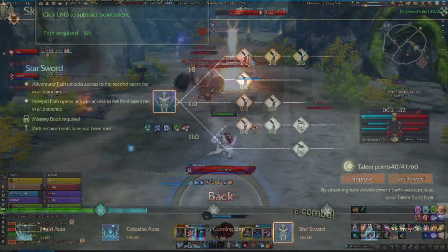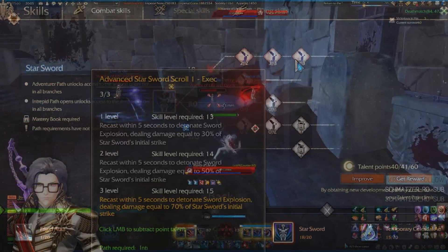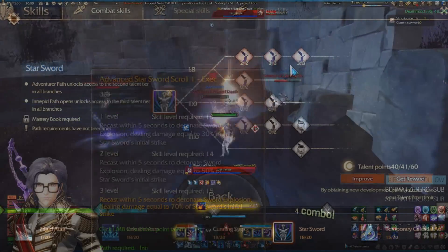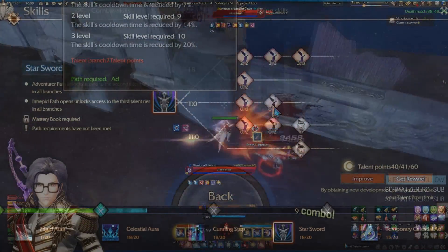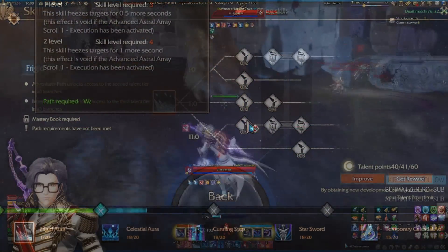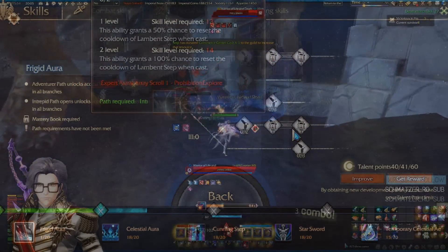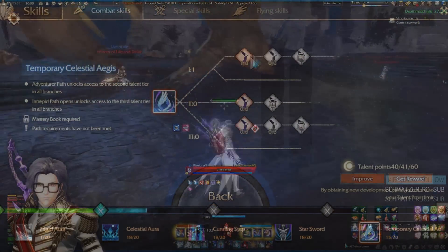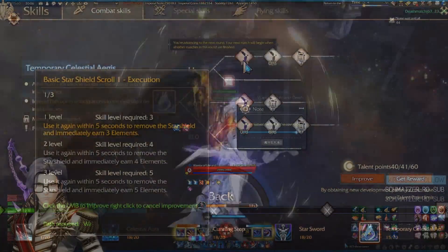Celestial Aura: consider defensive passives later on to help offset our low physical defense and HP. Starsword takes all bonus damage across the top road. Resource generation is optional to speed up playstyles that make heavy use of the right meter. Frigid Aura can be specced later for Lamb and Step reset for more complicated maneuvers and techs. Celestial Aegis should take at least one point in early release so you don't get caught while using your immunity.